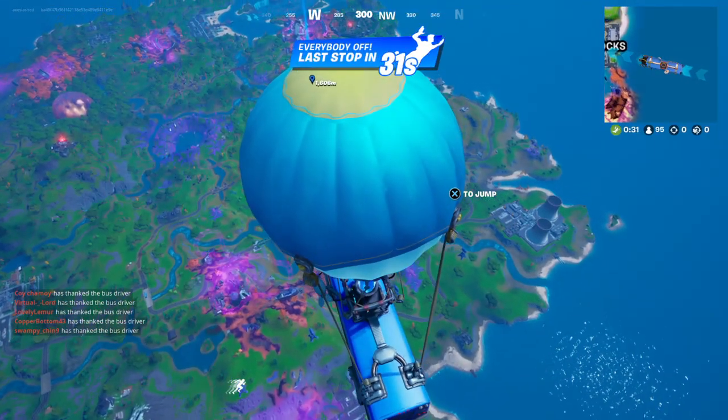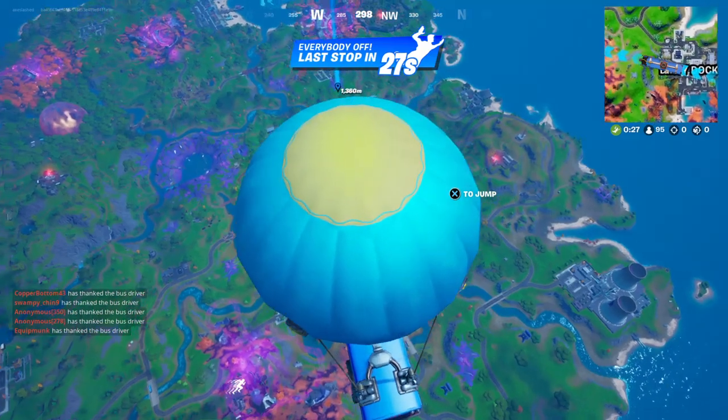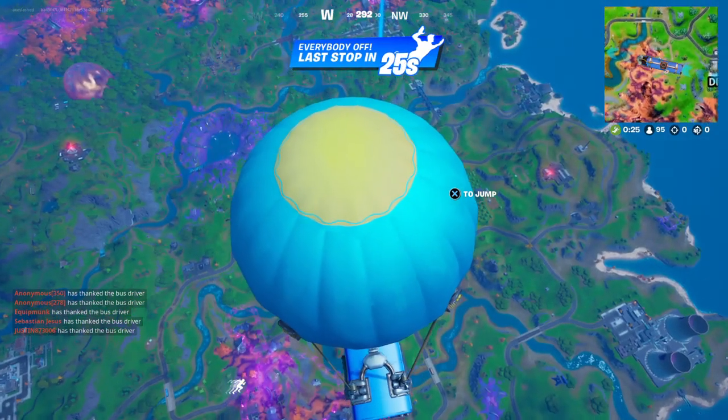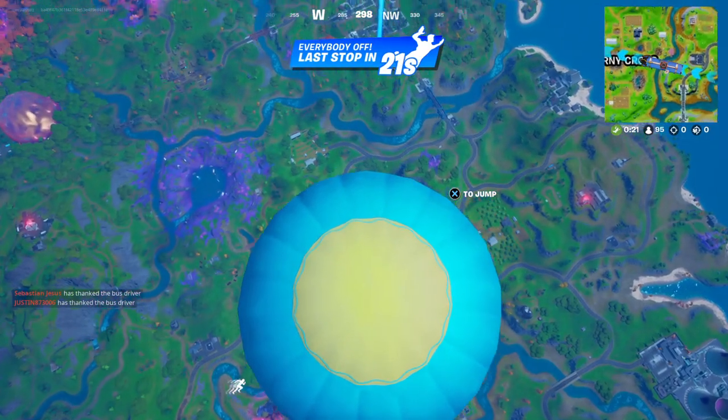Hello and welcome back to Fortnite. Today I'll be showing you how to emote next to the IO guards. You've got to emote within 10 meters of an IO guard — that is the quest — and they are now located scattered around the map.